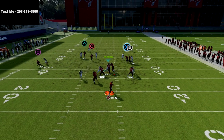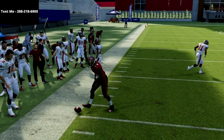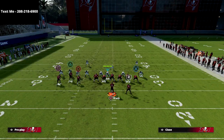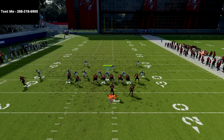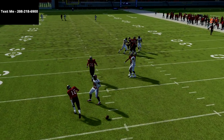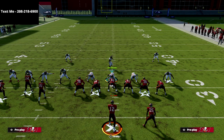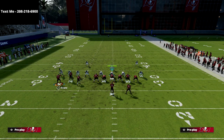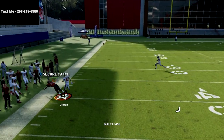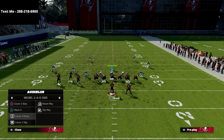The last route against man I want to go over is the corner route. Most of the time — about 80% — the corner route will beat man-to-man. The only time it doesn't is if the defender gets an incredible press animation. But most of the time in this year's game, that route kills man coverage, especially if your best receiver is there — like I've got Godwin with his Slot-O-Matic ability.